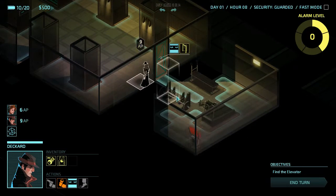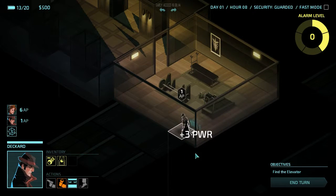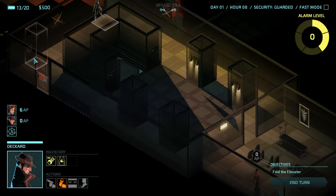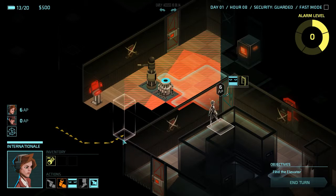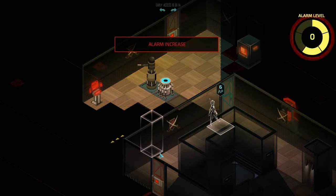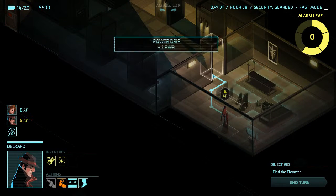Let's peek through the door. It seems like it's just a console. Let's just break in. We might as well get some more power from this. Move back. So, Internationale - I think that's a guard. I don't want to trigger anyone. We'll end the turn. I think that was a guard. I think I'm right.